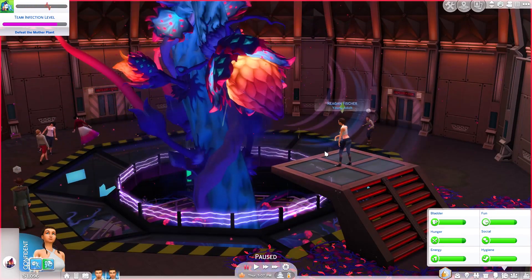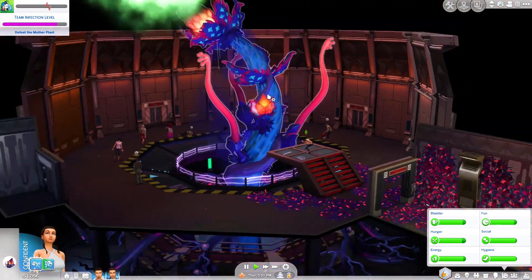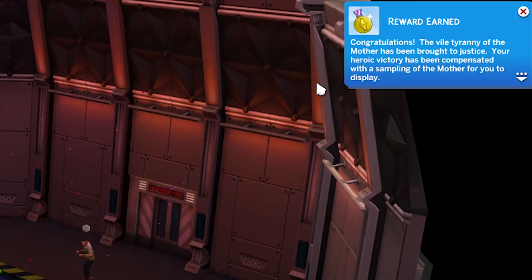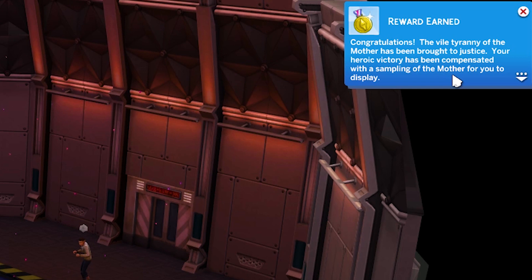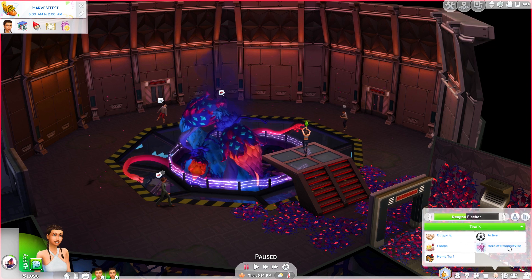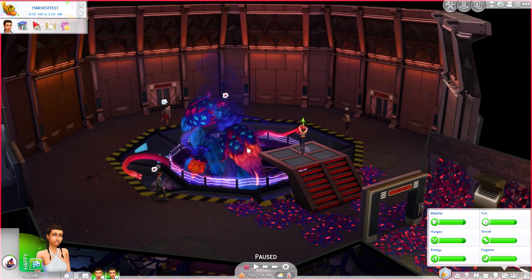Look at her ducking - yes girl! What did she just throw? Oh - is he dead? He's dead! The mother plant's dead! Congratulations - the vile tyranny of the mother plant has been brought to justice. Your heroic victory has been compensated with the sampling of the mother for you to display. Aspiration completed. After much planning and investigation and perhaps a bit of unconventional combat, Reagan has freed Strangerville from the clutches of the mother plant. Strangerville can now sleep safe and sound. Trait earned: Hero of Strangerville. That's amazing - let's have a look at our trait. Hero of Strangerville - as the hero of Strangerville, you will receive fan mail as well as being able to retell the tale of how you defeated the source of the infection. That's awesome.